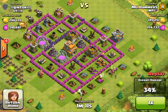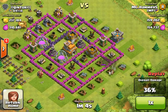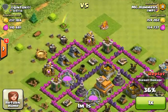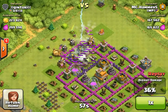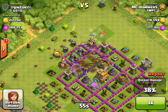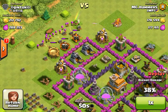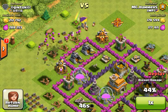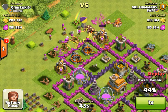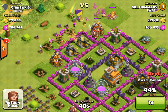I finished upgrading all my army camps to level 6, so now I can hold 200 troops. Can't upgrade them anymore until Town Hall 9, I think. So I just dropped 2 lightning spells on that mortar because I really wanted the rest of that gold that was in there and I didn't have that many troops left. Yeah, skipping up the rest of that loot.